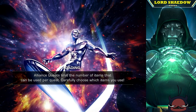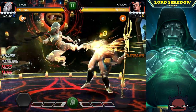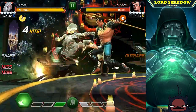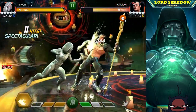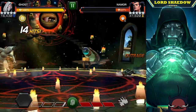I have Ghost — you can see the team I went in with. It's a team supporting Ghost, so you've got the Hood synergy, you've got Ant-Man for more damage, and you've got the Wasp synergy so I can have unblockable specials.